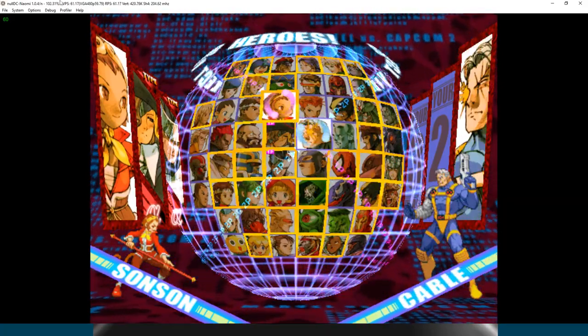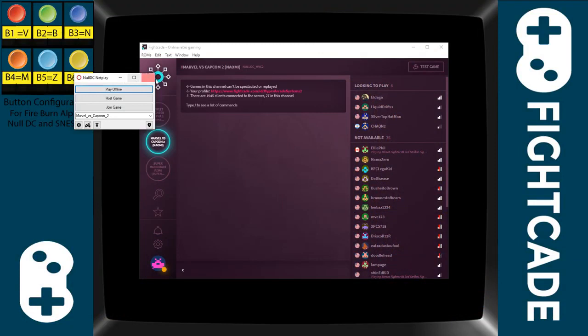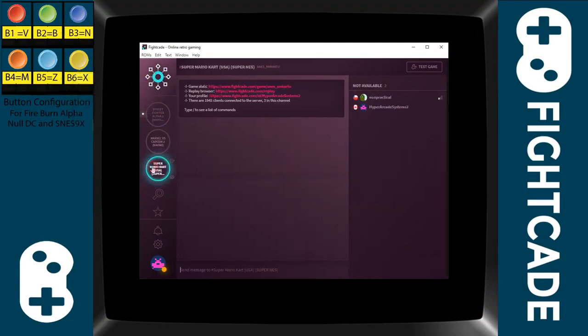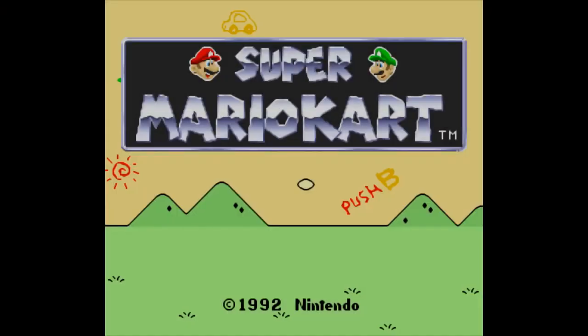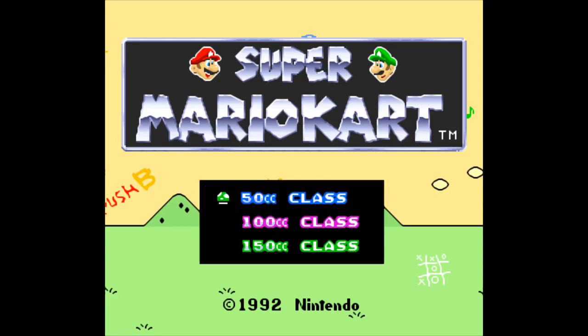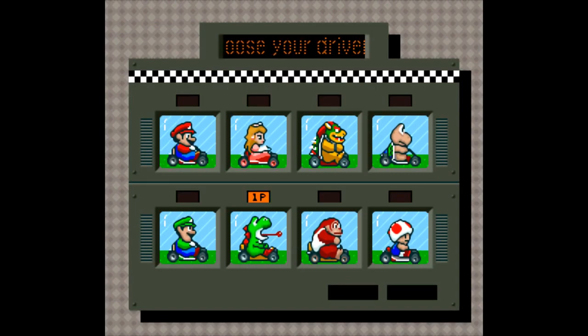Let's do the last emulator — we'll close this and go down to Super NES. Launch the game, it goes full screen again. Pressing Start with the Xbox controller and Start with the keyboard, then A on the Xbox controller and A on the keyboard — everything works straight across the board.